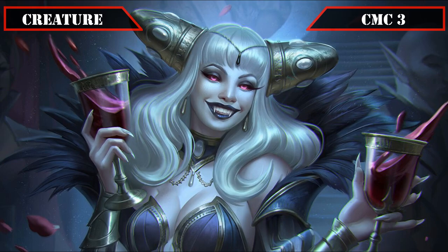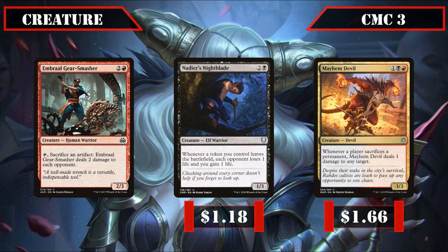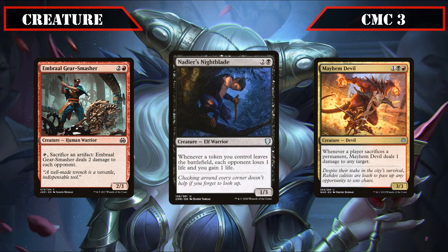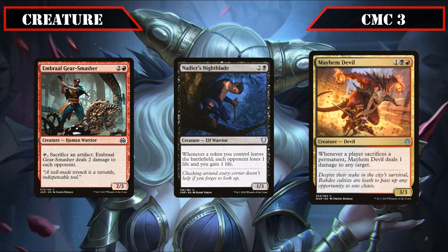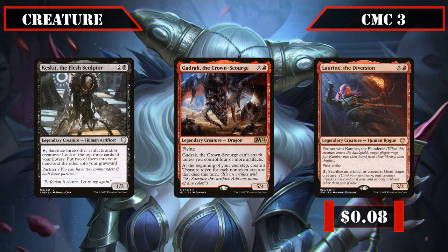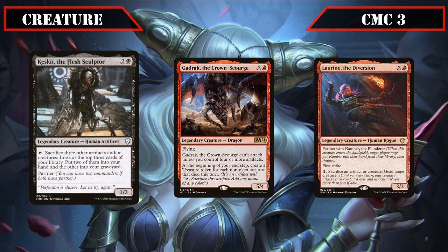Moving away from vampires, we have Emerald Gear Smasher, Nadir's Nightblade, and Mayhem Devil. Emerald Gear Smasher is a 2/3 that lets us tap it and sack an artifact to deal two damage to each opponent, further weaponizing our artifacts once per turn. Nadir's Nightblade is a 1/3 that, whenever a token we control leaves the battlefield, has each opponent lose one life while we gain one life — making Anji's activated ability 50% more effective. Mayhem Devil is a 3/3 that deals one damage to any target whenever a player sacrifices a permanent, getting more value out of our blood tokens, creatures, and other permanents as we sack them, as well as when our opponents do the same.